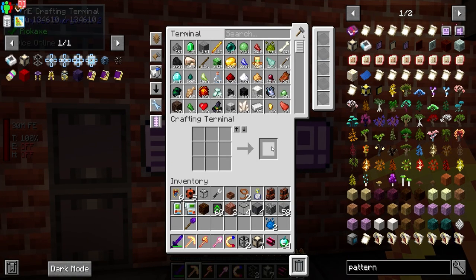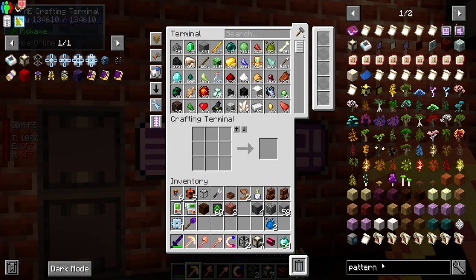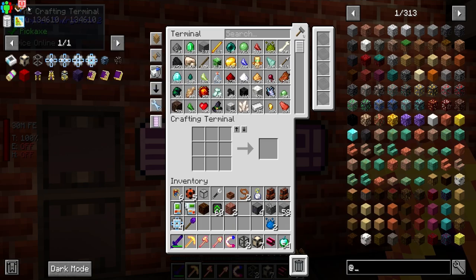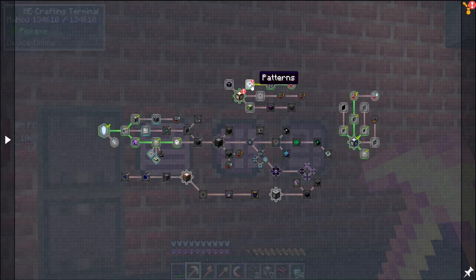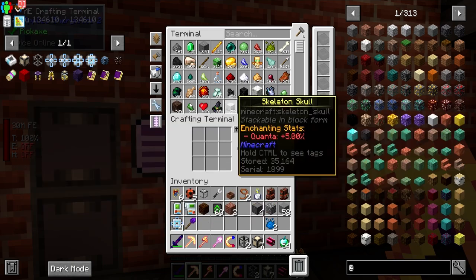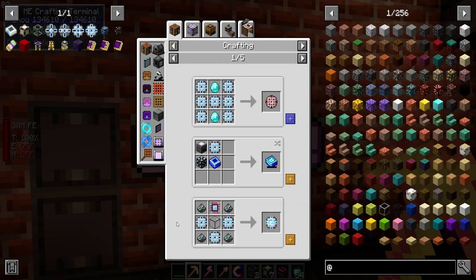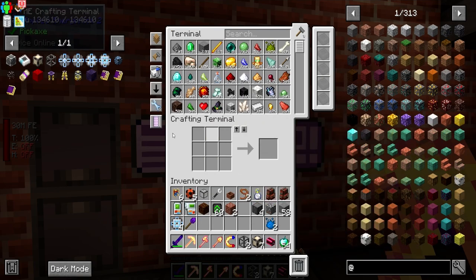The next thing we need to do with the crafting is set up what they call the crafting storage and co-processing unit. Essentially we give this multi-block structure the items and it processes the craft — it's a little bit different than Refined Storage. So we're gonna be doing that. For the 64k, we gotta combine it with a block here.